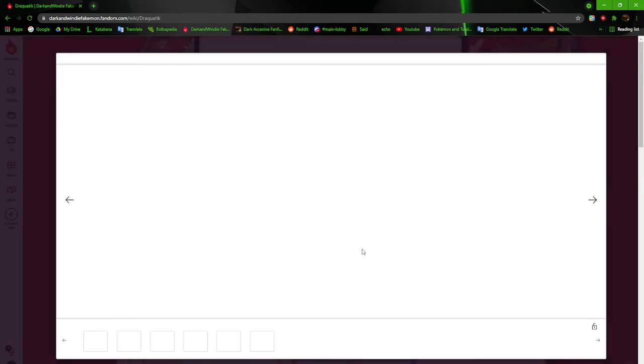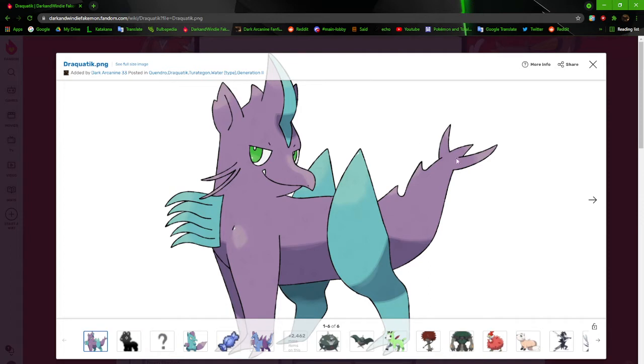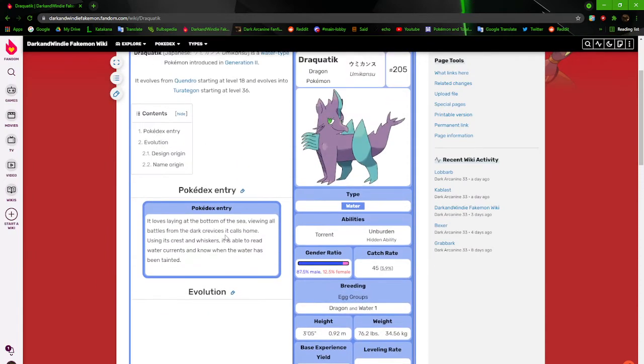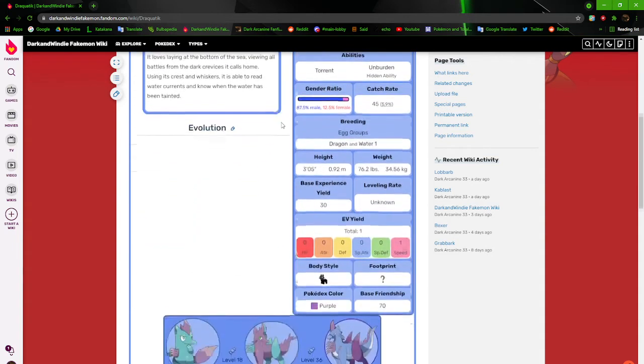Next, Draquatic — I don't even know what to say. The tail looks terrible, the whiskers are awkward, it looks so flat. There's no extra shading underneath; it just looks like a sticker stuck on. The legs are so thick, the head looks like it's on backwards. Its dex entry says: 'Using its crescent whiskers, it is able to read water currents and know when the water has been tainted.' Level 18 and 36 for regular evolutions, unlike Arsenite's weird level 38.